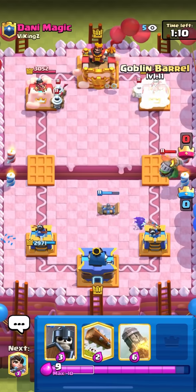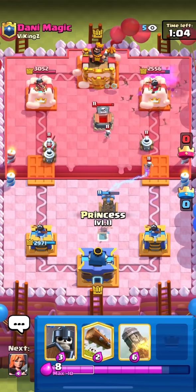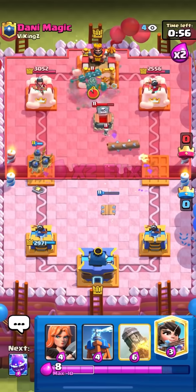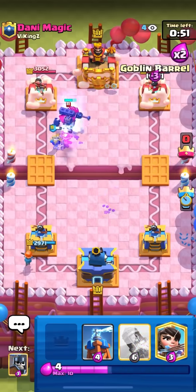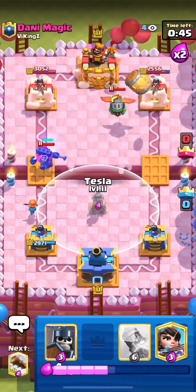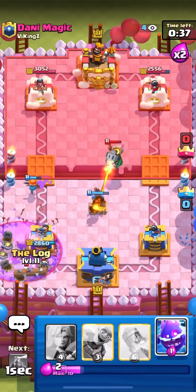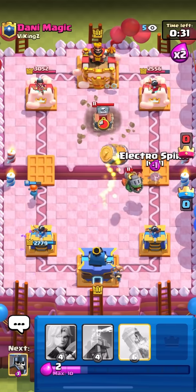He doesn't have arrows until he cycles tombstone. He cycled tombstone so he is back to arrows now. I'm going to go guards on the left. I'm going to valkyrie in the corner for the skeleton king and go e-spirit barrel. I guess it didn't really change anything. I'm going to guards here and then he's going to arrow so I need to get ready with e-spirit and log. I just need to log.